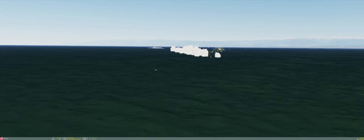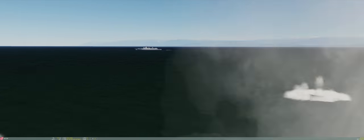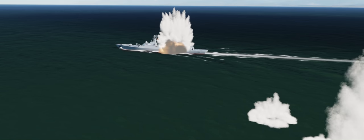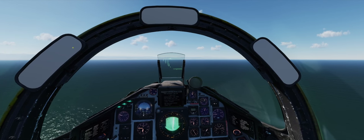The destroyer fires on the first missile. The second missile does some evasive action, heading straight towards the ship. The destroyer launches again, tries to defeat the first missile, and has no chance against the second missile — direct hit! And I think we have some black smoke.